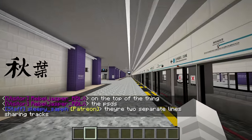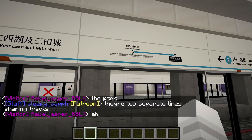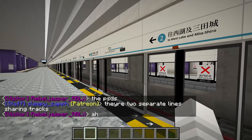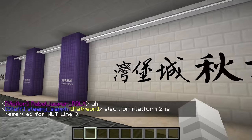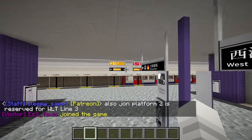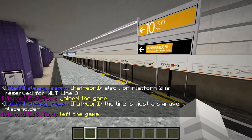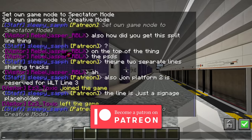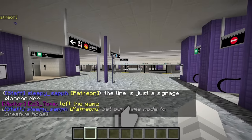Look at this beautiful redesign of the station. I actually don't know what line this is — I'm not sure if it's new, but look at this calligraphy. It really adds to the vibe for the station. And we have these signs saying 5 car, 10 cars. Lily really likes doing that. Oh, WLT Line 3, Platform 2.